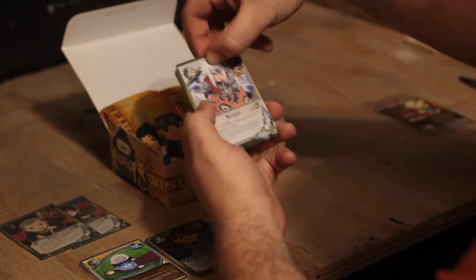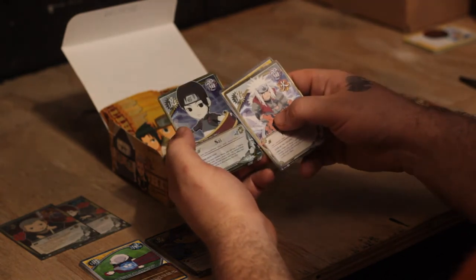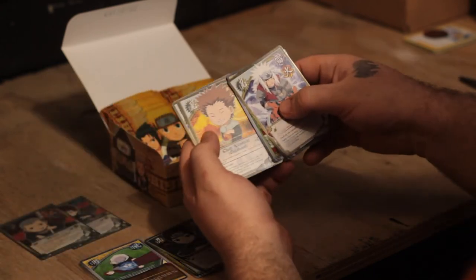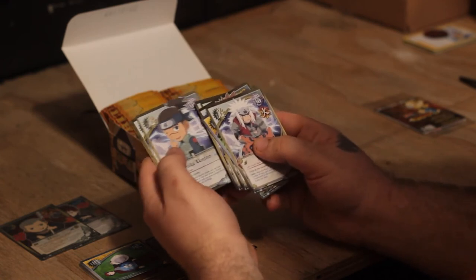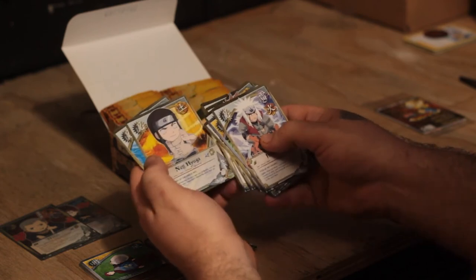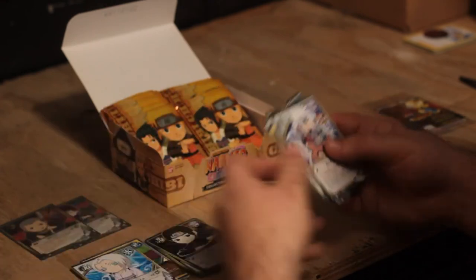Iruka, Jiraiya, Severe Leaf Hurricane. Sai for the foil — that's a cool one. Choji childhood, Iruka, Naruto, Iruka, Shizune, Neji, Neji, and Kimimaru for the rare — cool.